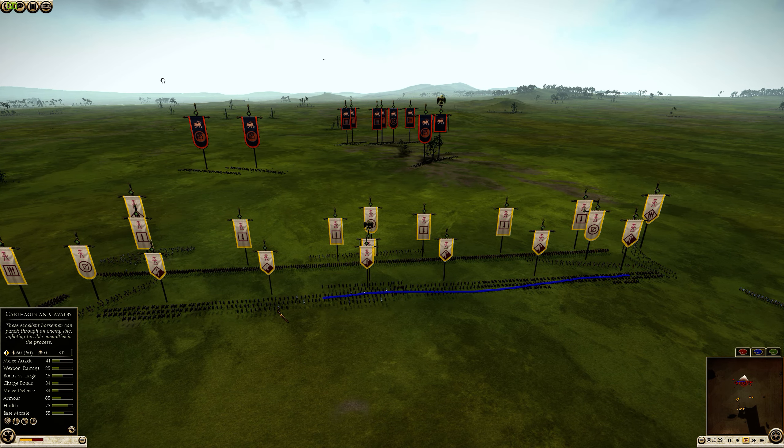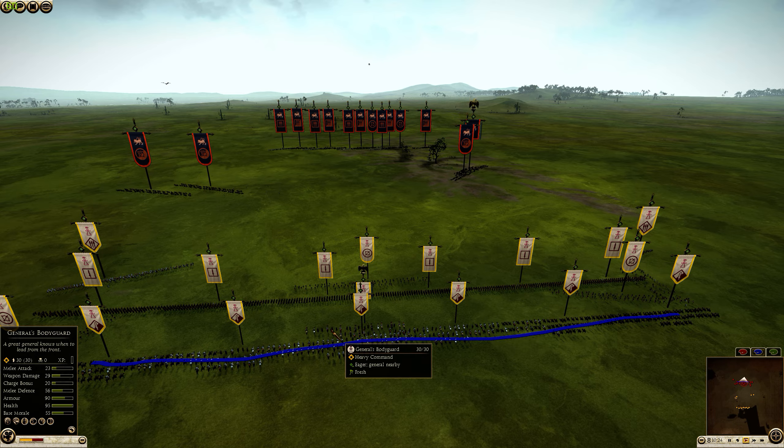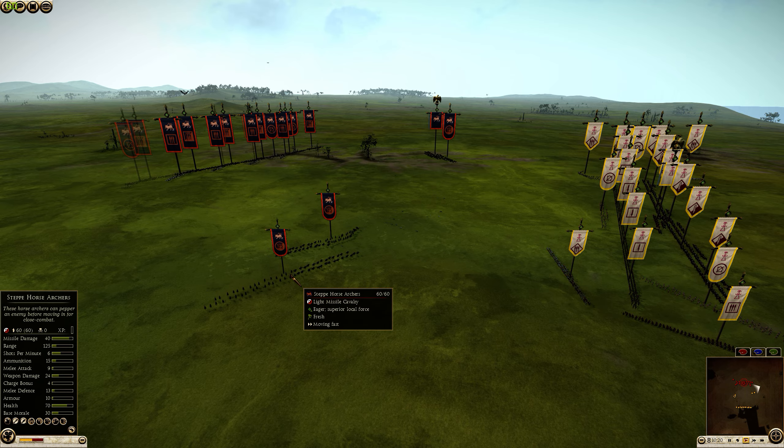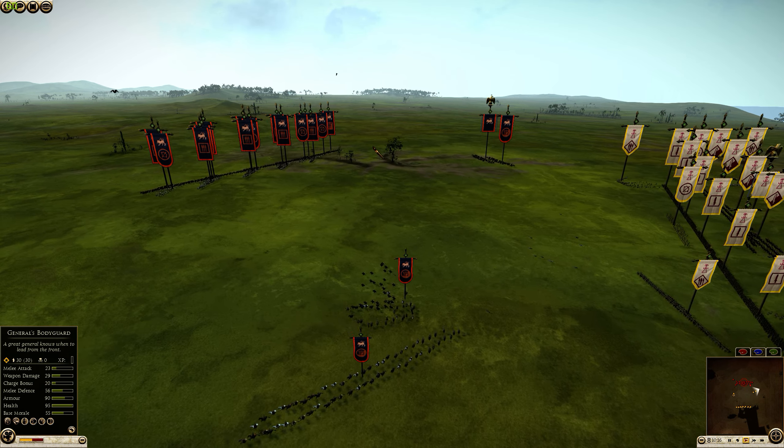We have a total of six Carthaginian Cavalry and one Commander — surprisingly enough, he's a Strategist General. For Danko, we have Step Horse Archers, another Step Horse Archer, and a Noble Horse Archer General.